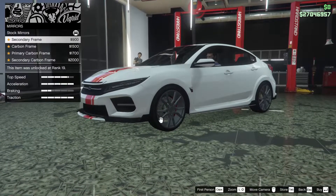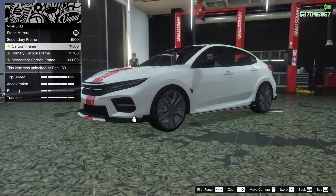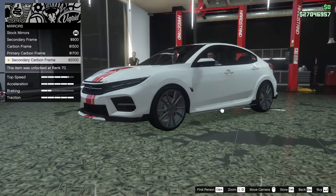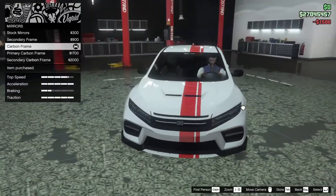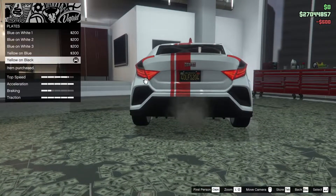Next up, we got the mirrors. We can do a secondary frame, carbon frame, primary carbon frame, or the secondary carbon frame. Let's go for the carbon frame — I think it looks the best, honestly. Plate: yellow and black, of course.